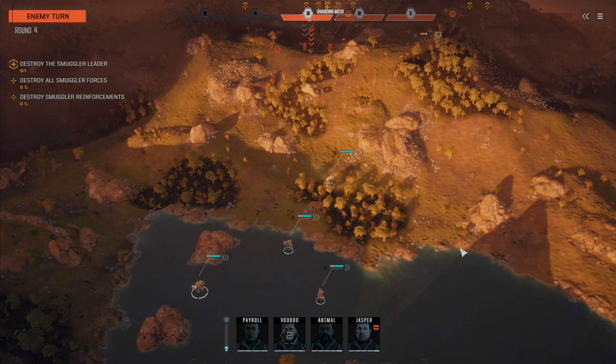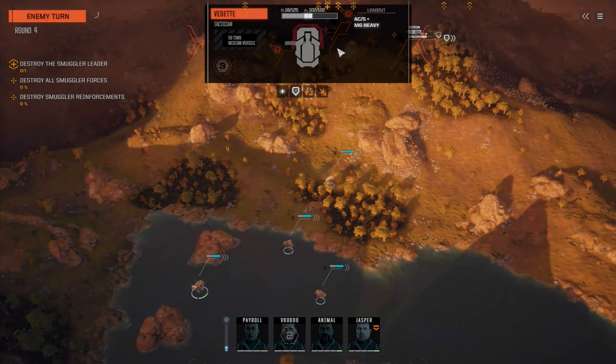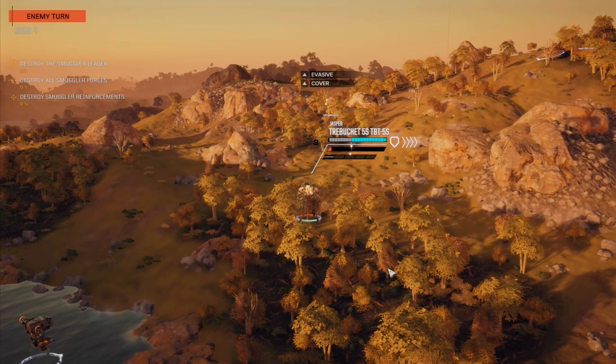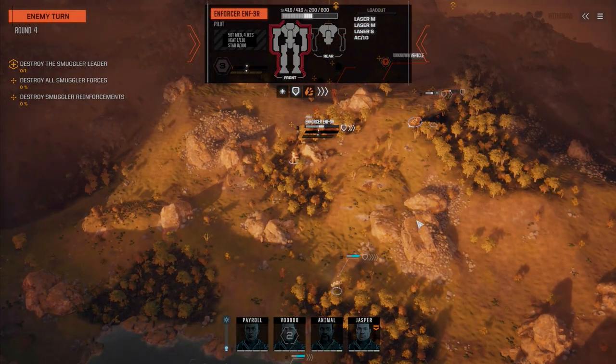These guys are still closing — my worry is that they all engage us at once. I like it when they come over the hill one guy at a time like that Fire Starter did. Vedette — what do we got, AC2 or AC5? Yeah, AC5 with no armor. I think Voodoo's got multi-target so we might just multi-target, take out the Vedette and hit that Fire Starter. These guys have no armor just like the other pirates.